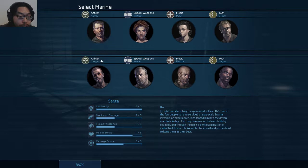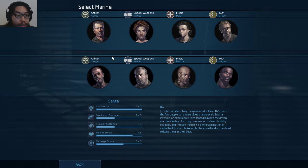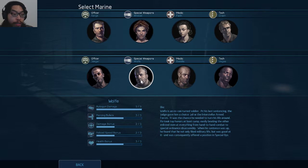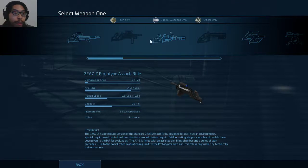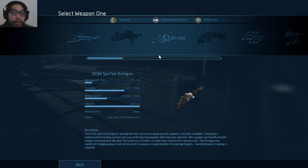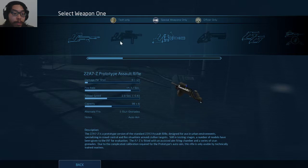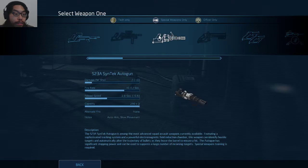Why does he do so little damage? He's a better leader and he's better damage. I'd rather go for damage. He does massive amounts of damage. Different weapons. Auto gun — his auto aim. I have to unlock these weapons, right? Cool, I can do the auto gun or the assault rifle.